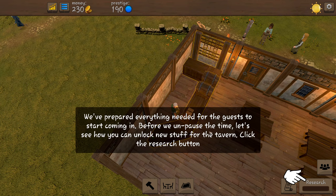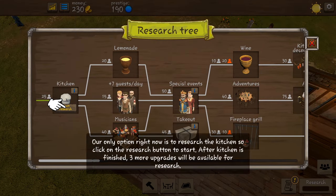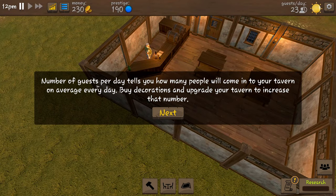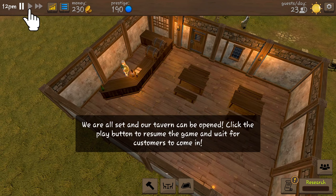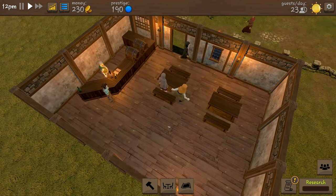Before we unpause time, let's see how you can unlock new stuff for the tavern. Click the research button - we can start researching a kitchen, so that's what we're going to do, and then we'll start selling food. The number of guests per day tells you how many people will come into your tavern on average every day. Buy decorations and upgrade your tavern to increase that number. We're all set and the tavern can be opened.